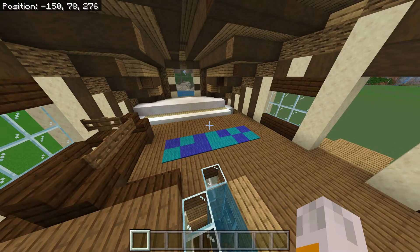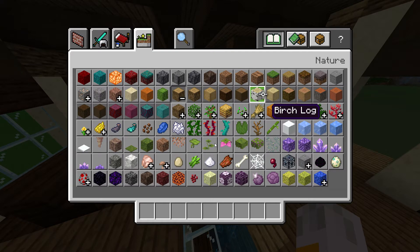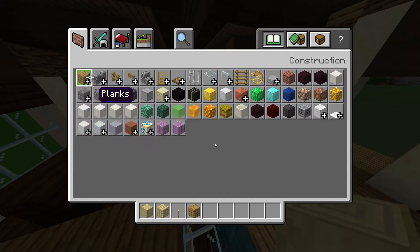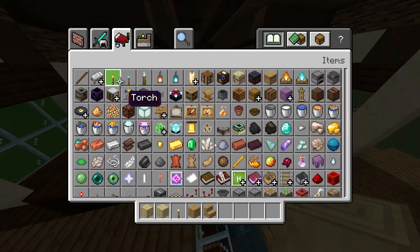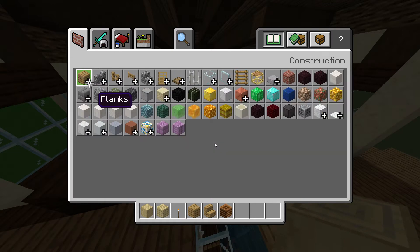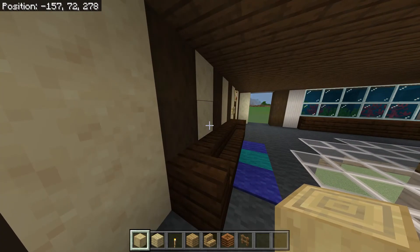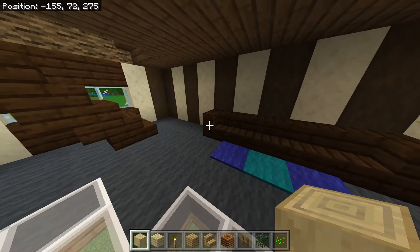Let's work on some of these walls. We'll need stripped birch logs, birch planks, torches, oak planks, some stairs, a composter, a spruce fence, and some spruce leaves. Coming back downstairs, we're going to need spruce leaves here and then grab some seeds. In every corner downstairs we want this design and we want the composter filled up until it has the white speck.